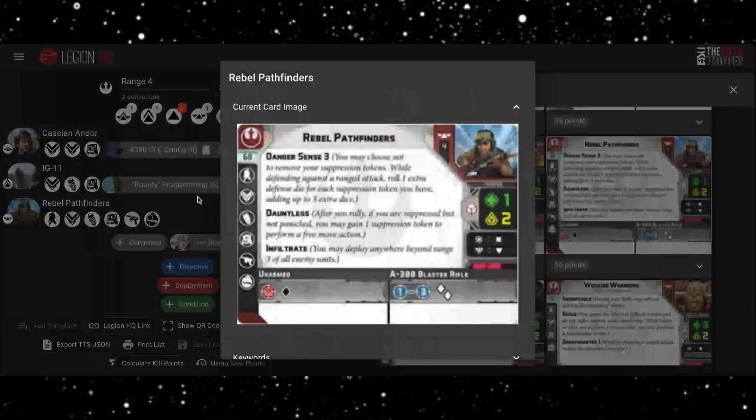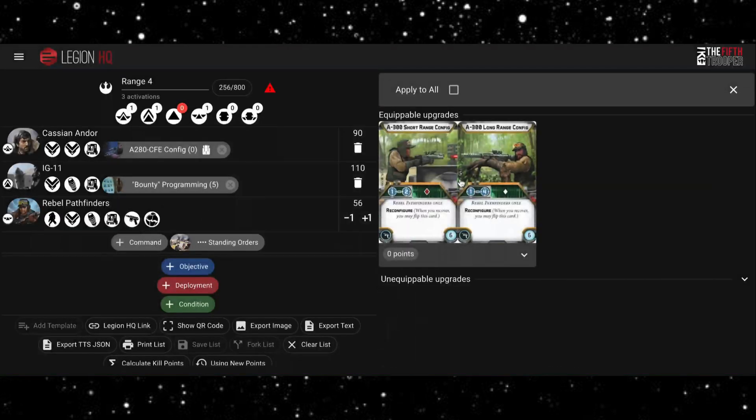Danger Sense 3 with a white surging defense die is fairly nice — if you've got three suppression, most of the time it's going to save you a wound. Dauntless is nice because it combos with having that suppression, letting you still do a move and a shoot but gaining an additional suppression on top, which is sometimes beneficial if you're looking to fire up that Danger Sense. Infiltrate is really nice, letting you pick where you want to start on the battlefield, and when you're utilizing the range of these Pathfinders that's really useful. We're just going to take the free config option.